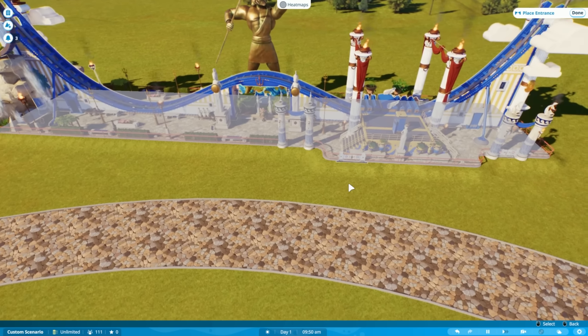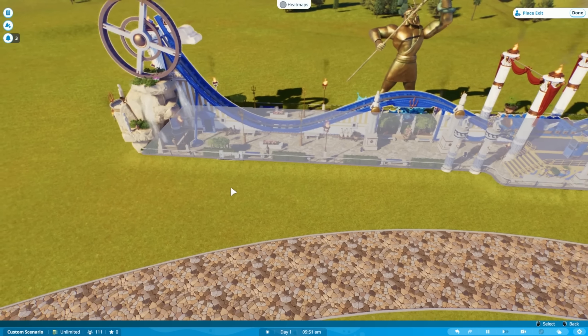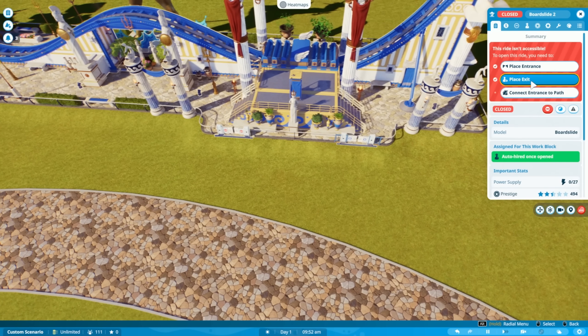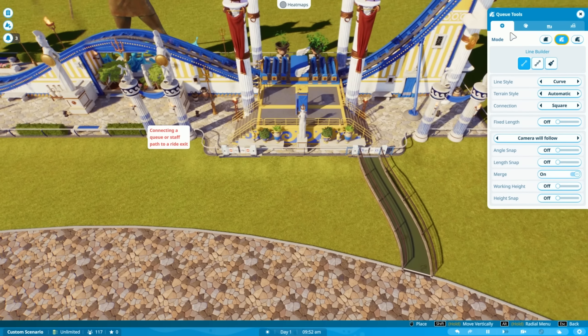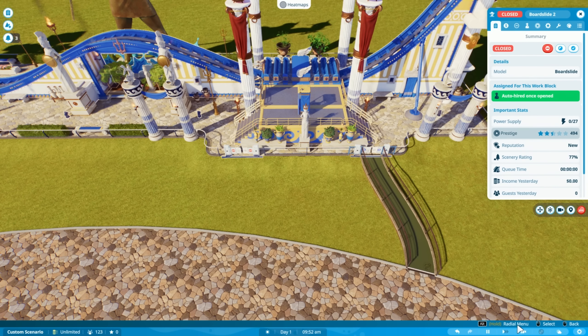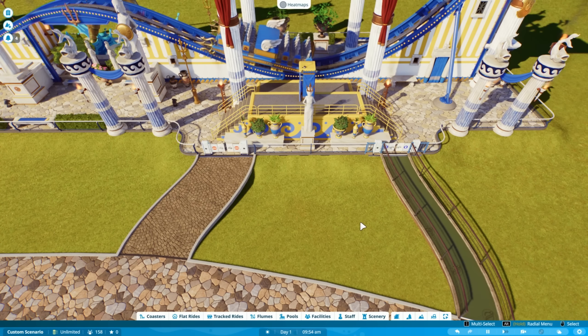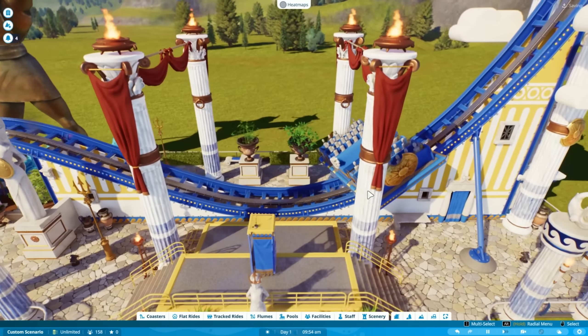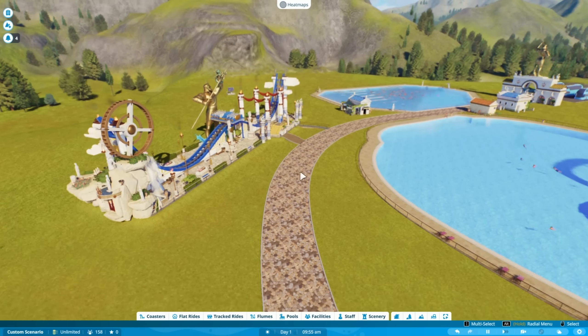Place the entrance for this the same as everything else — let's add it over here, and place the exit maybe over here. We just need to connect the entrance to the path and connect the exit to a path. The entrance needs to be connected to a queue — that makes a lot of sense. Now we can test this. This is going to be Poseidon's boat, and we're going to test this and connect it up. We just need a normal path. So we've got a queue connected here — we've got a whole ride here. This is amazing. Once we've tested this, we'll get a rating and then we can open it for the public.